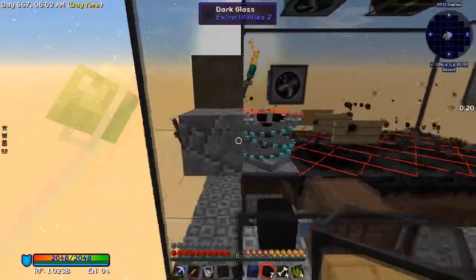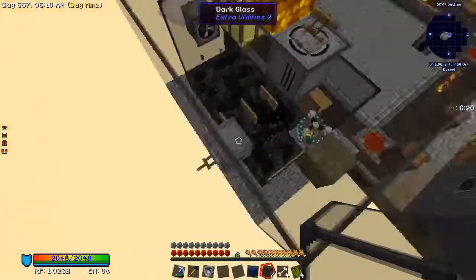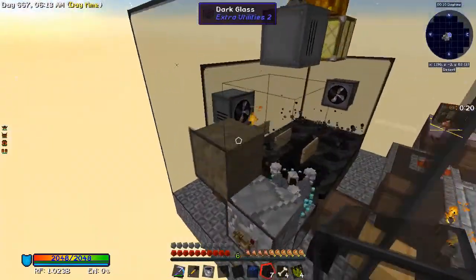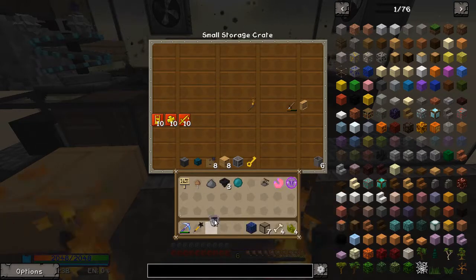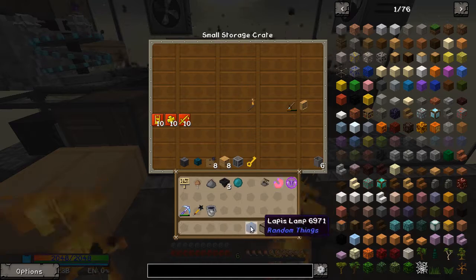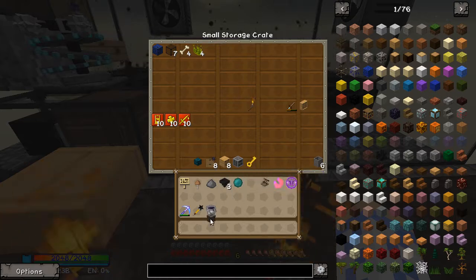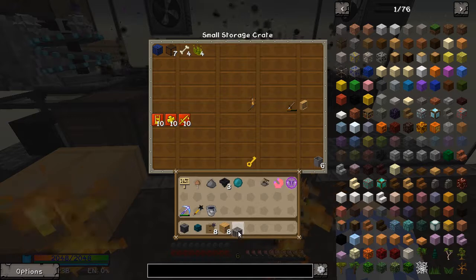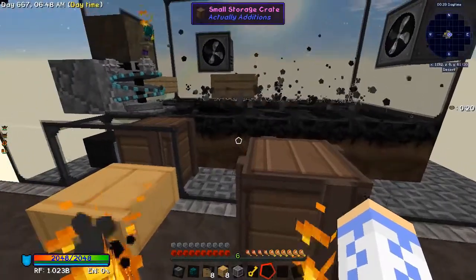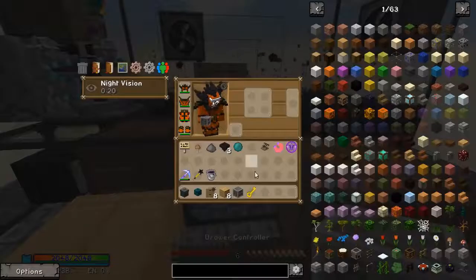The next set of upgrades, once I have everything disabled again so I can enter safely, is after I have a bit more stuff to work with. I will get a trashcan from XG Utilities, an item conduit, eight void upgrades, eight basic drawers, a drawer controller, and a key. We're going to set this up so it collects all the loot and organizes it.